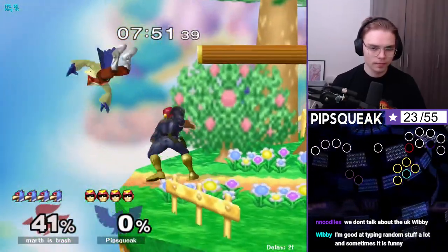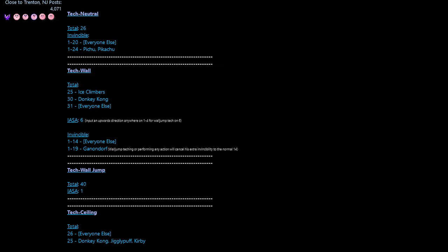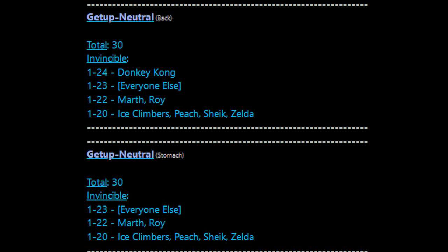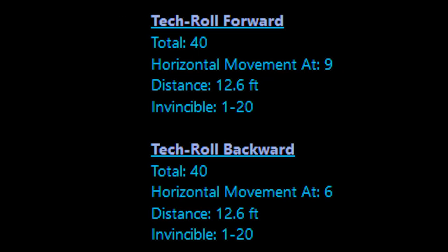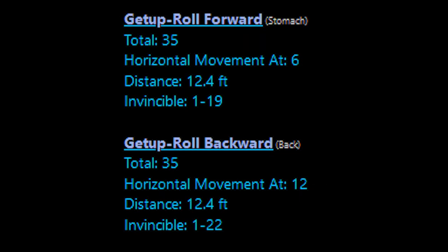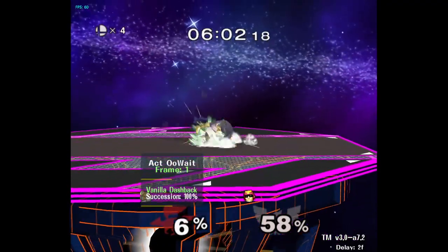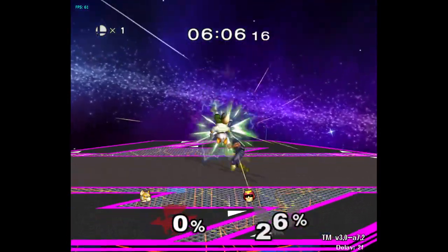It's about time we go into the frame data of the various options. Thankfully, Nintendo designed it to be almost universally consistent. Every character has a 30-frame total regular getup, a 49-frame getup attack, a 40-frame tech roll, and a 35-frame getup roll, which is just missing the tech and then rolling. An important note is that this means it's actually harder to tech chase a missed tech in general than it is to tech chase the actual techs.